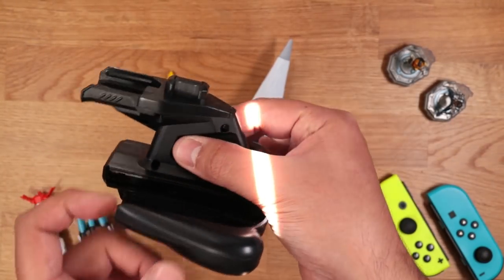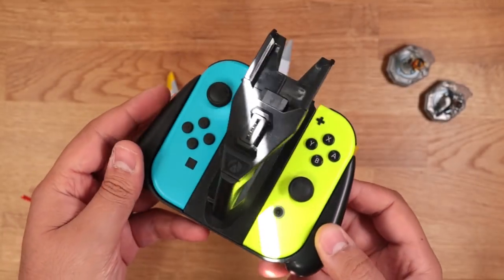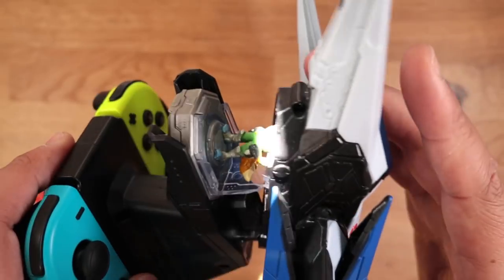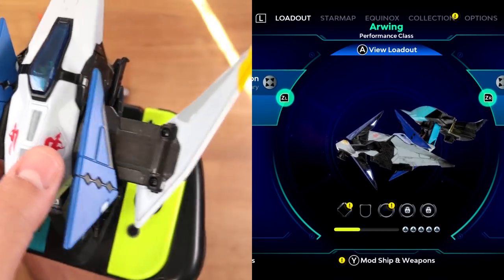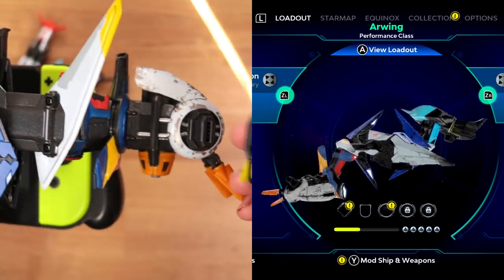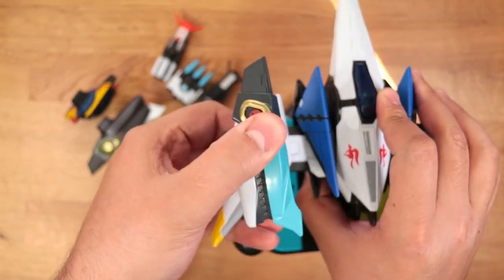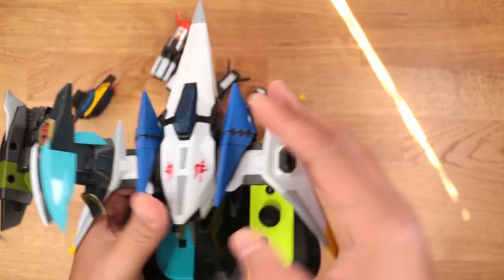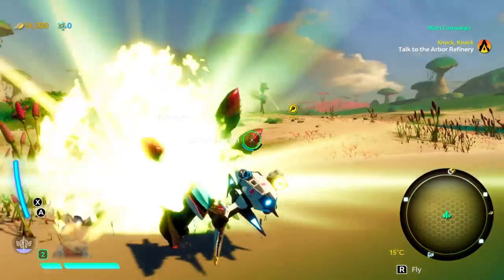To bring these toys to life, you'll need the controller mount, because these toys don't work through NFC but instead through a proprietary system using chips within each part. Slide your Joy-Con in, choose a pilot, then carefully attach the ship on top. As you collect additional pieces you can swap them in and out at any time, and those changes are reflected live. You're encouraged to experiment — attach wings on top of wings, or weapons straight on the chassis. The more you add, the more stats your ship gets, but it also increases in weight and handling.